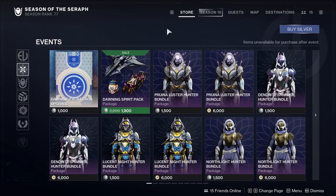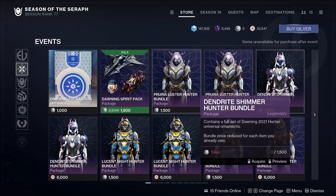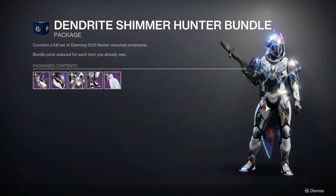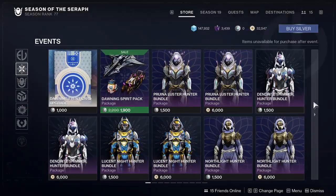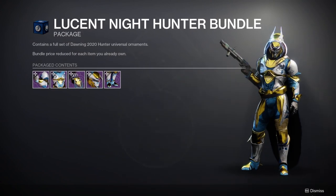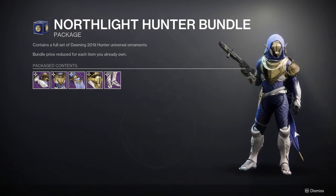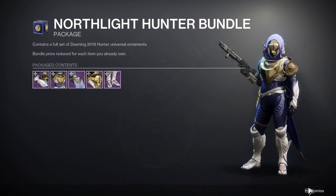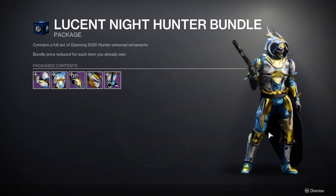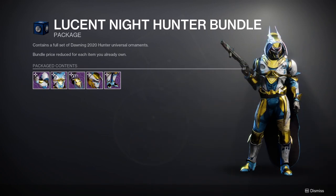I will not be making a video for these armor sets because I don't have them. I'm actually really salty because I said I was gonna get the Dendrite stuff — that stuff is really cool. I wish Bungie gave us the option to buy individual pieces because I'd go on a shopping spree. For the Lucent Knight, I definitely like the helmet and the cloak, but the arms and boots are asymmetrical and I don't like that design.